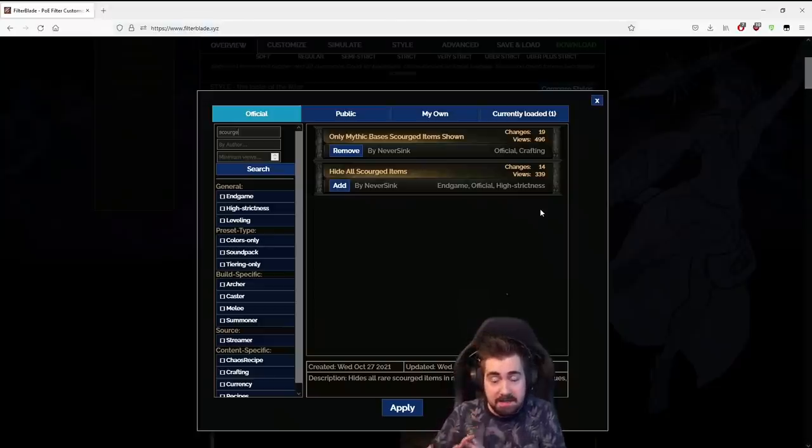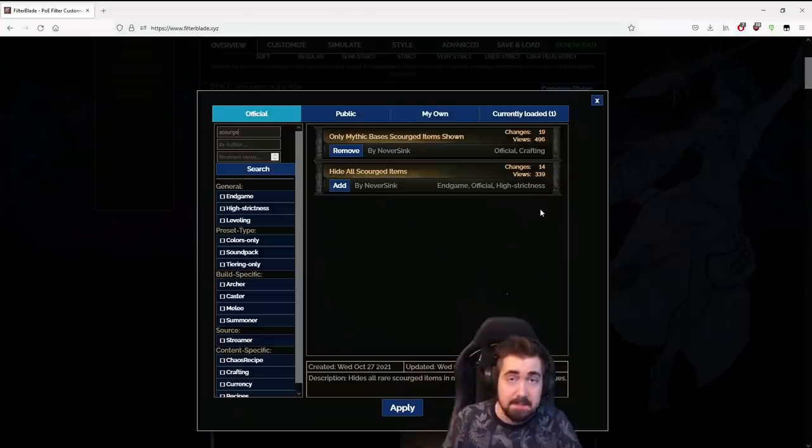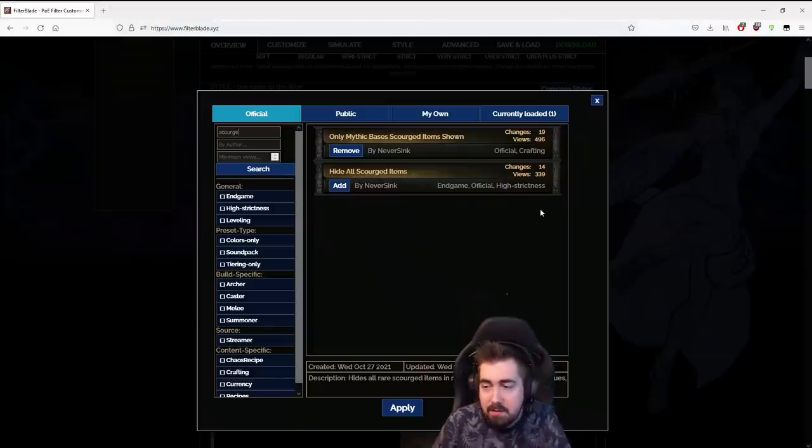Hopefully this helps and it'll hide everything else of the scourged items. I was about to literally hide everything from my filter, and then I was like, let's at least show the ones with good bases. Can't guarantee it's a perfect list, because some items are just too rare that you won't have a reasonable chance to mythic orb them.